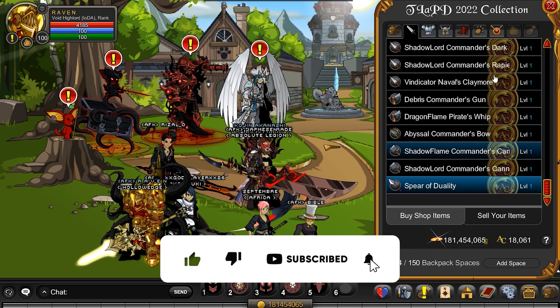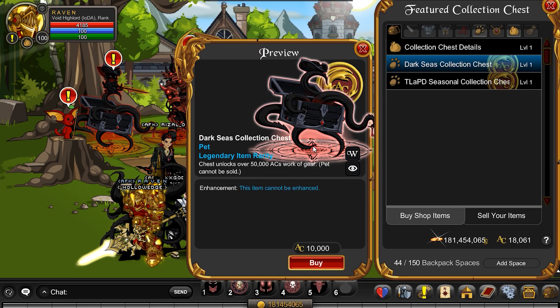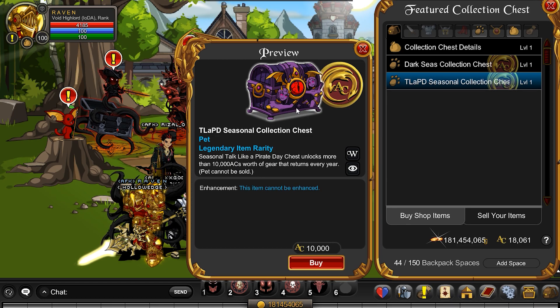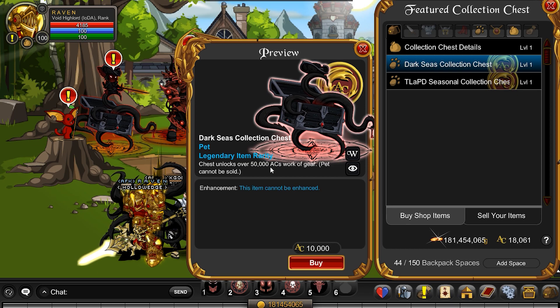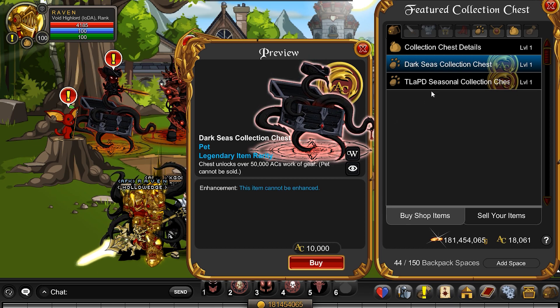This is what the collection looks like. This is a pet — this looks very, very cool. And then you have this one here, this is a seasonal, so this returns every year. It says seasonal chest unlocks more than 10,000 AC worth that returns every year. Whereas this one states that you're getting like 50,000 ACs worth — that is a lot.